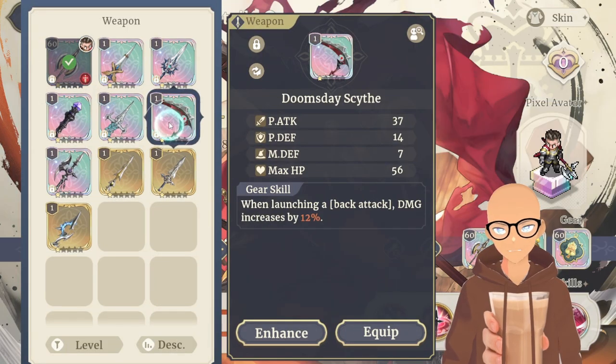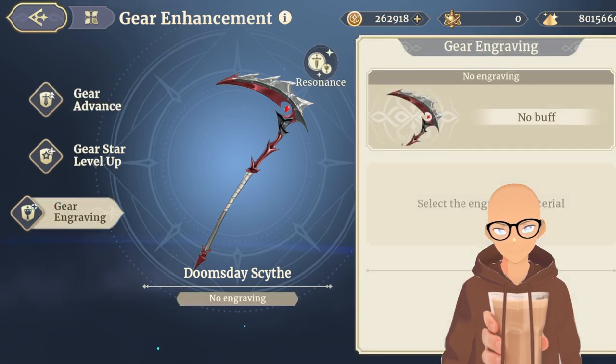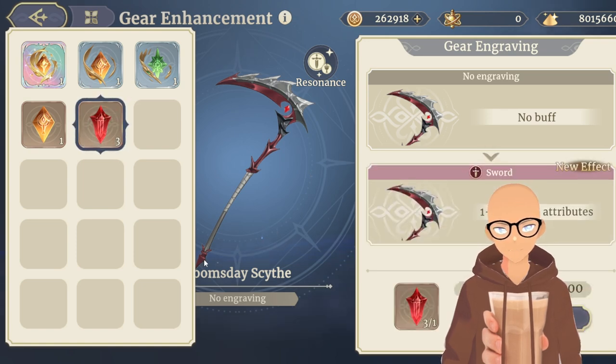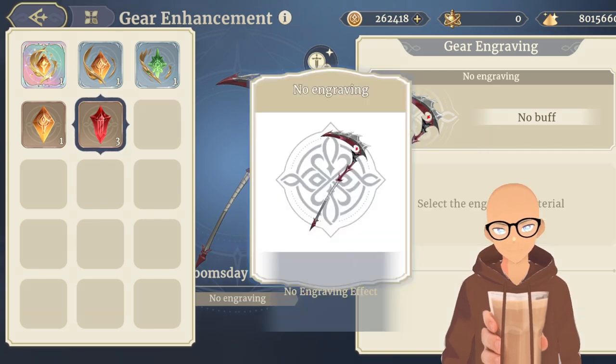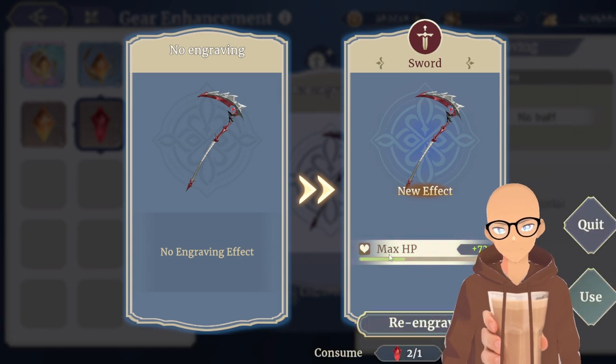I'll give you guys a quick example. I'm going to use a random one — click enhance, go to gear engraving, click on this, and let's say we want to put this buff on there. When you click on it, it's going to have a chance of putting one to three random buff attributes on it. You hit engrave — we didn't do so good, we only got one and it was only max HP. So you can decide if you want to keep this or get rid of it and try again.